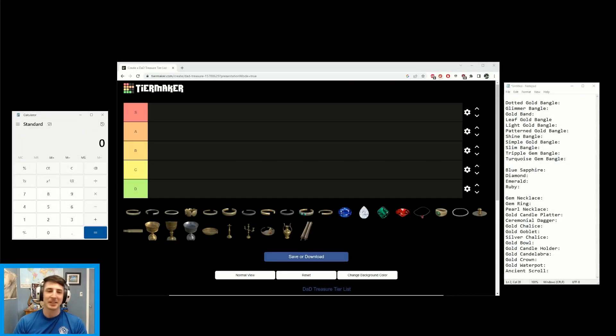Welcome back to another video. Today we're going to be talking about treasure in Dark and Darker — which ones you're going to want to pick up, which ones you're going to want to leave on the ground, and some strategies to speed up your looting and make getting your loot and getting out of there as quick and efficient as possible. We have a tier list, and there's a lot of items to go through, so this might take some time.